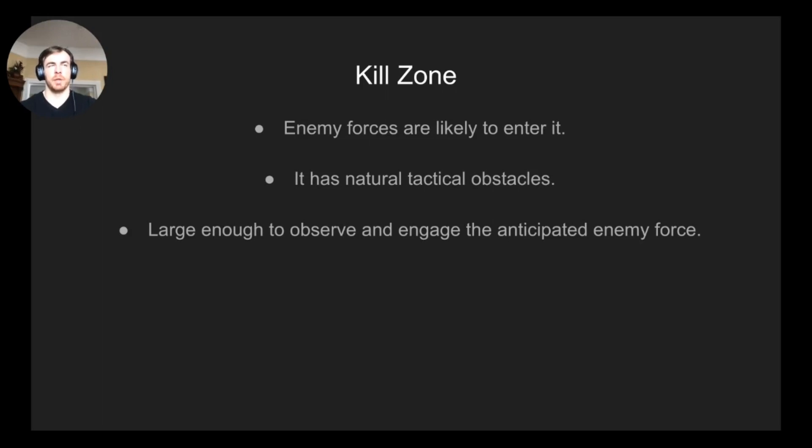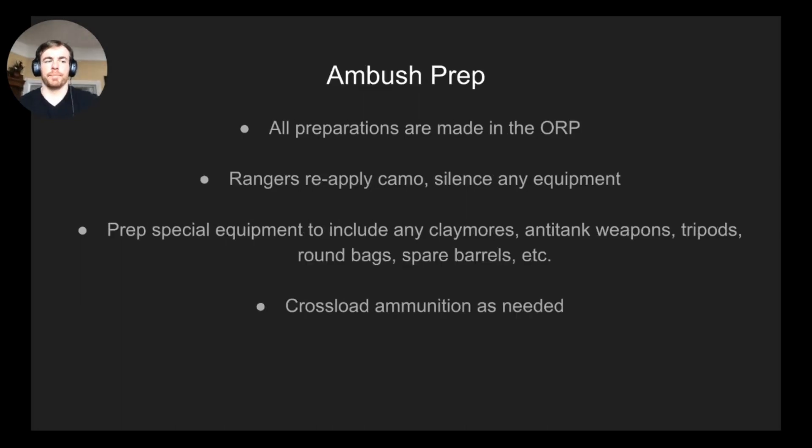The kill zone needs to make it likely that the enemy will actually enter it, have natural tactical obstacles, and be large enough to observe and effectively engage the anticipated enemy force. All preparations are made in the ORP. At the individual level, rangers reapply camo, silence equipment, top off magazines, and prep special equipment — Claymores, tripods for the guns, round bags, extra barrels — and cross-load ammunition as needed. Make sure radio batteries are good and take a bathroom break because you won't be able to on the ambush line.